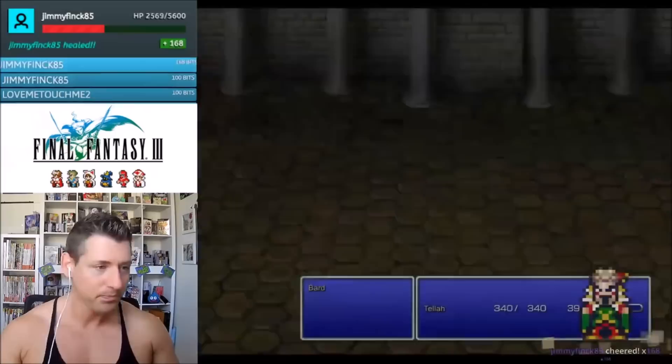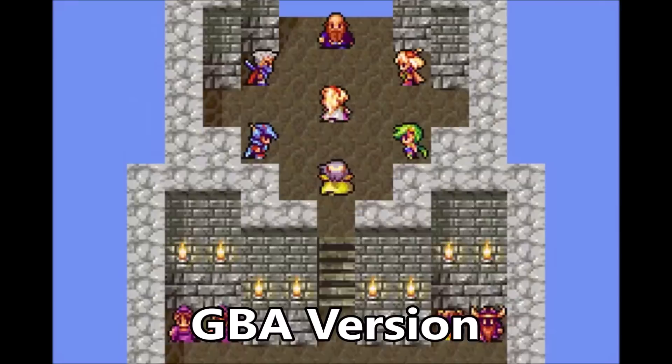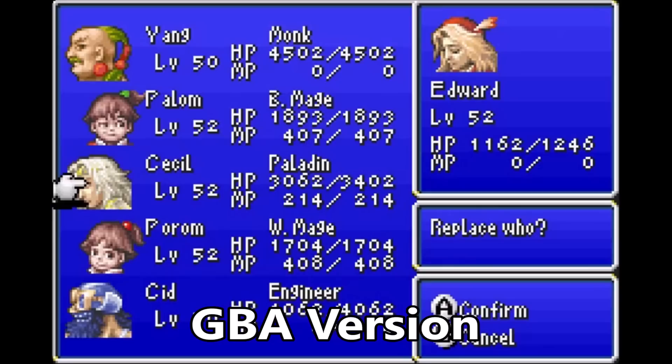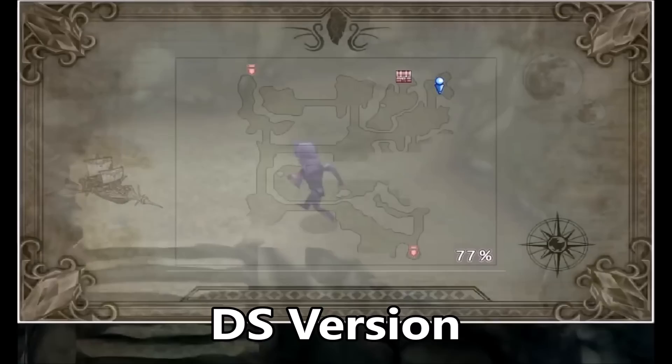I have played every single version of Final Fantasy 4 — from the SNES original, to the retranslated Super Famicom Hard version, to the Game Boy Advance port that included bonus dungeons as well as the ability to change party members at the end of the game, to the PlayStation version, which was a pretty faithful port only with some added FMVs and horrendous loading times, to the ridiculously hard DS remake, which added 3D models, a white minigame for Rydia, annoying map completion, full voice acting, and some additional content to flesh out the story.